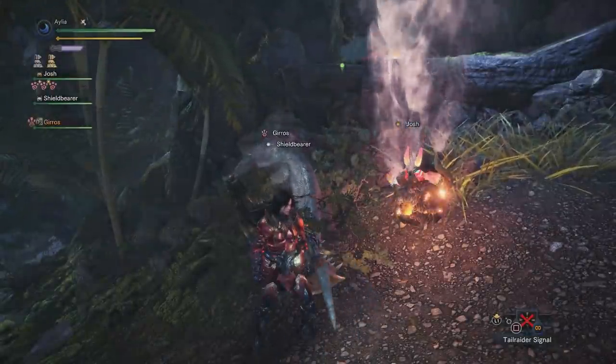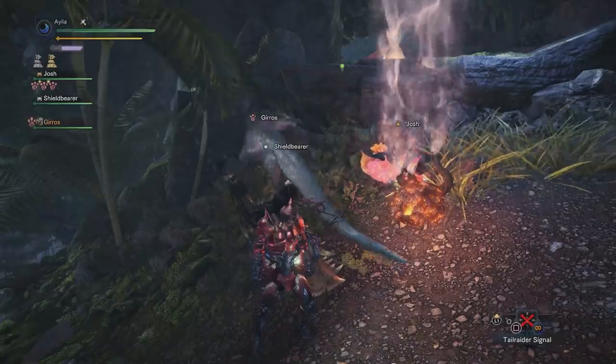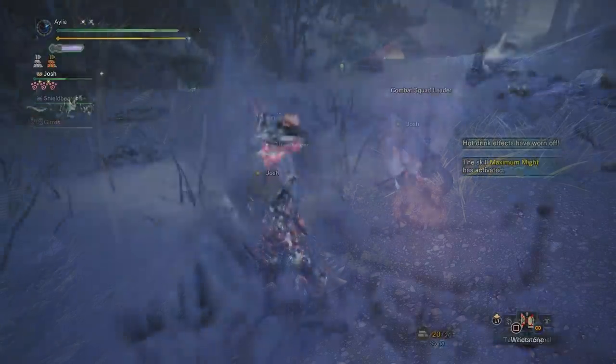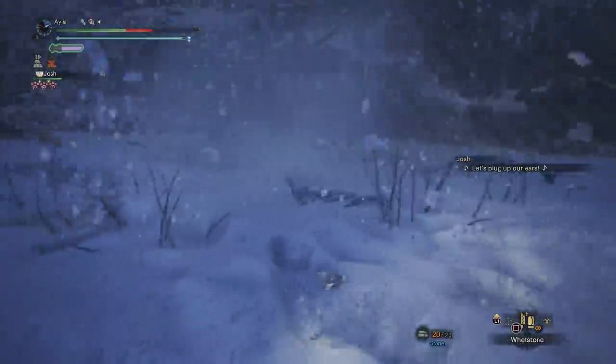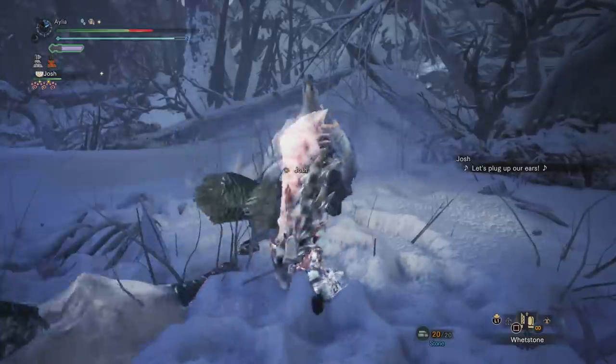And as you know from my build where a Palico plus a Gajalaka solos Elder Dragons in less than 10 minutes, I am very excited to have this because it's going to shave so much time off that, and I want to play with that build and see if I can power up these guys and bring them in and keep whistling them in after they've died. I am so beyond pumped to give that a little bit of a tinker.